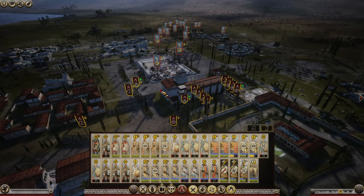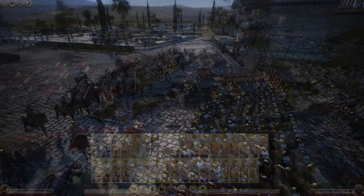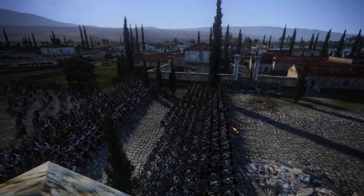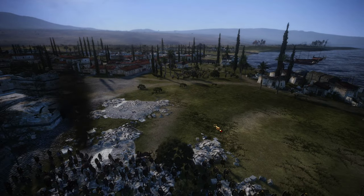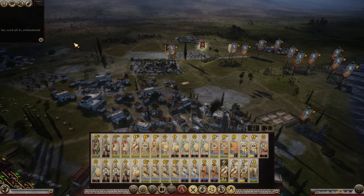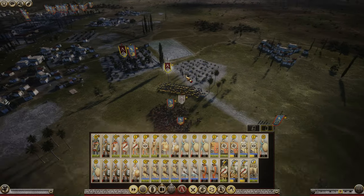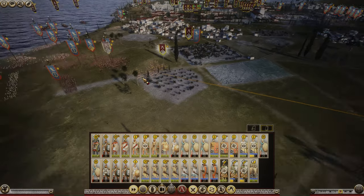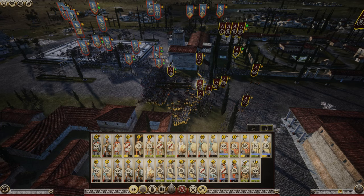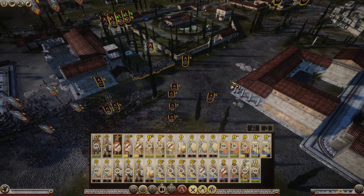The elephants get sent ahead without much support, so my cavalry will engage them. However, the Egyptians react quickly and send cavalry to support. On the left flank, the Egyptian cavalry charges into our pikes — always a bad idea. My pikemen are going to suffer heavy casualties though, and you'll see why very soon. On the right flank, I have my Galatians waiting to engage the enemy from behind when they engage my pikes. But in the meantime, we've pretty much dealt with the enemy elephants — wiped them out before they could engage my infantry.